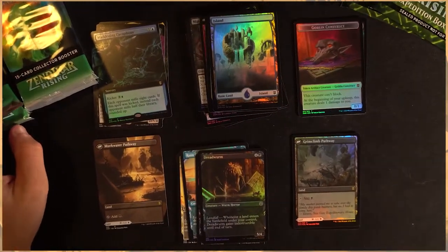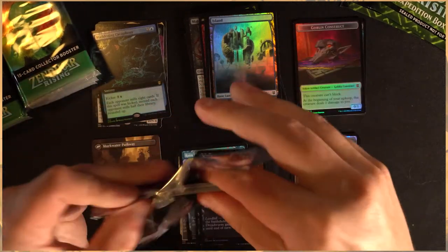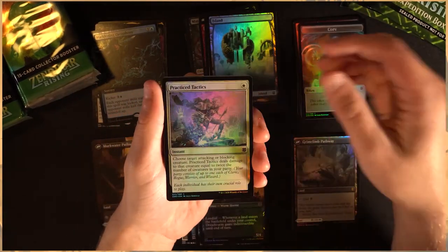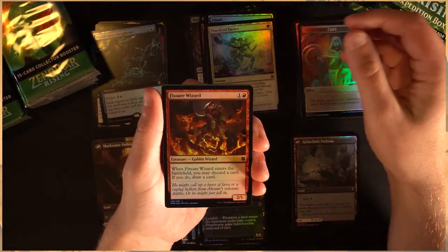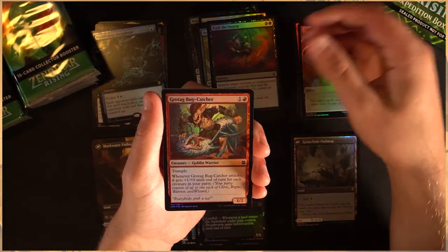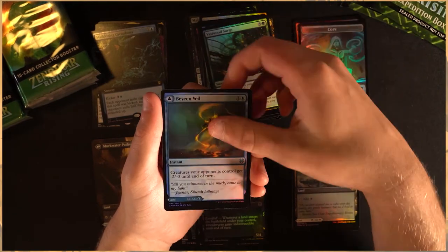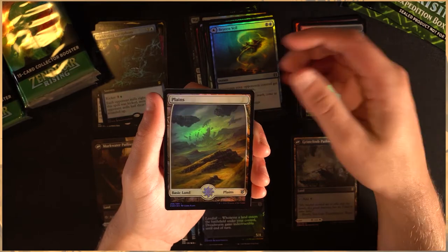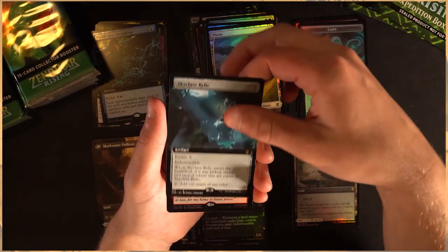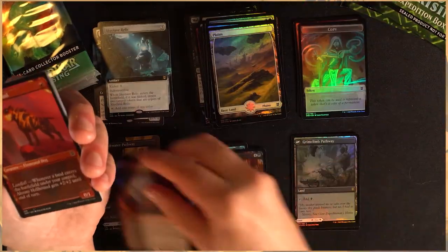I'm gonna zoom in just slightly so we can get a better look at some of these cards a little closer up. Let's get that token. Practice Tactics. Fisher Wizard. Broken Wings. Feed the Swarm. Kind of going a little quickly through these commons and uncommons — obviously a lot of these are just foil versions so there's nothing super spectacular but still very nice. Beautiful foil Plains. Skyclave Relic — beautiful extended art. Nahiri's Lithioforming — fantastic.